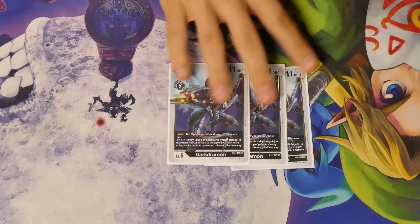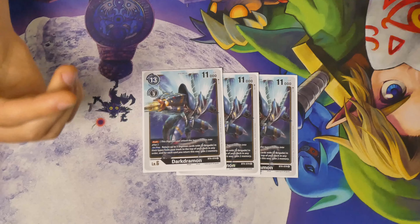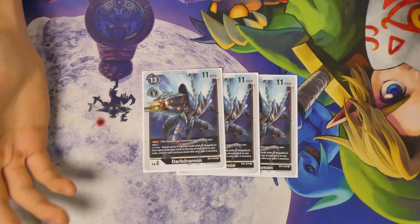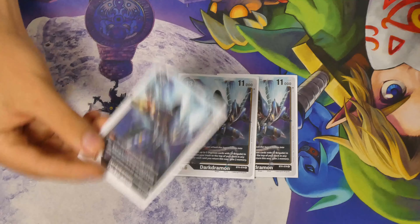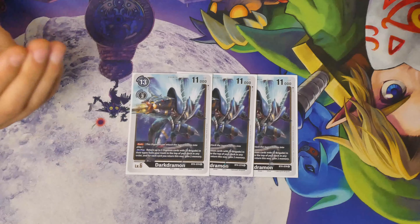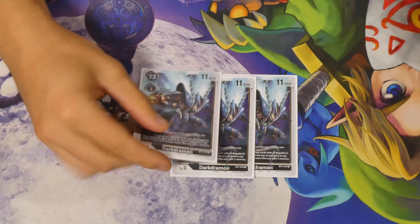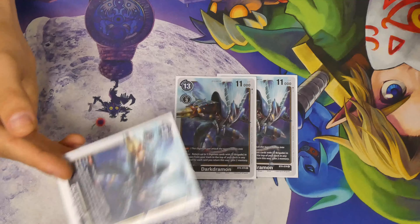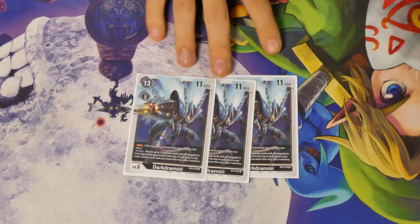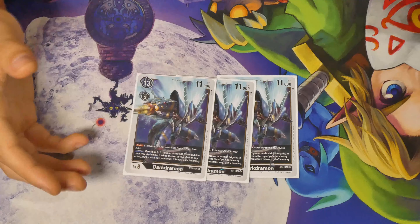Going into Level 6, we have our 3 Darkdramon. Three is the right number — you really only play 1 of these a game because you're pretty much never going to get 10 D-Brigades into the discard pile consistently more than once. You're most likely only going to get this on-play effect once a game, so you don't need 4; you don't want to see 2 or 3 in hand at once. There are some times you Digivolve this onto Tankdramon just for the cycle, to get into Chaosmon, or to have a safer 11,000 security check. Playing 4 consistently gave me 2 in hand when I didn't want it, so 3 is the perfect consistency number.